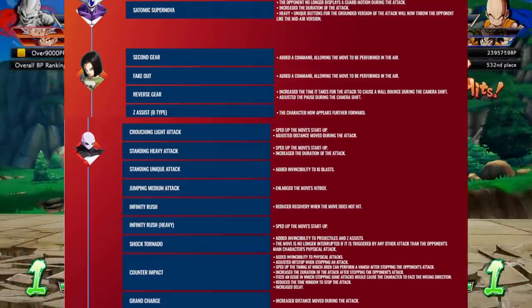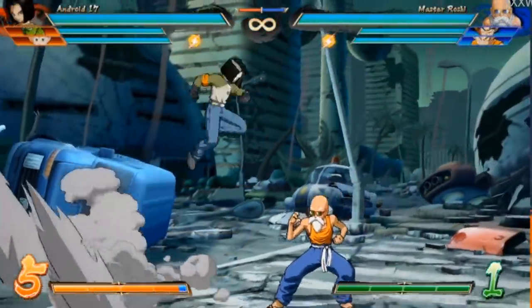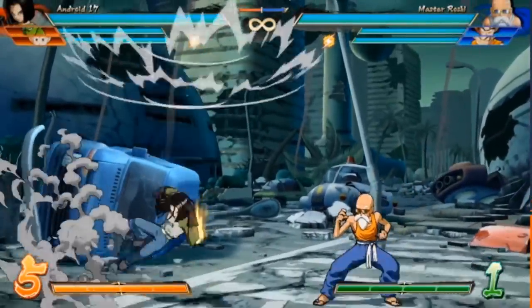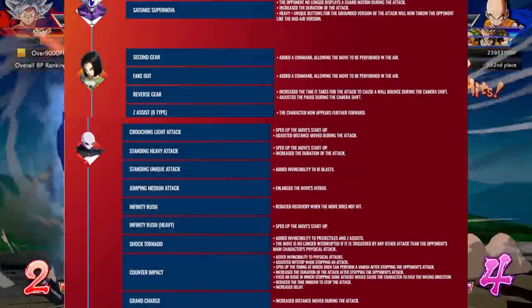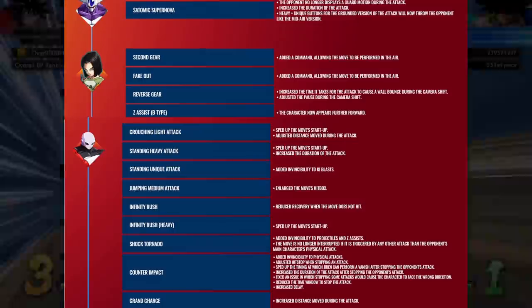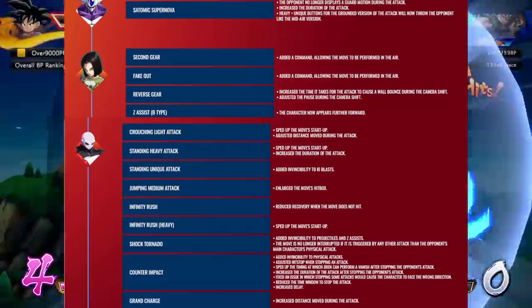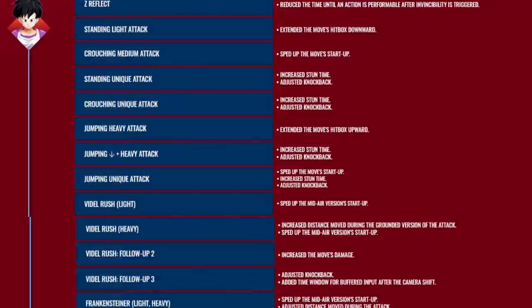Up next we have Cooler, Android 17, and Jiren, who all got some pretty decent stuff. Cooler less so — he's now able to do his normal grab Level 3 instead of it having to be a counter on the ground, which is more of a quality of life buff. Android 17 got some crazy stuff though — he can now use his wreckers in the air and out of his air dash, so he can just come down on people with an elbow, and he can fast fall out of the air. This is big for 17 as a mix-up oriented character. Jiren also got wildly good buffs — his crouching light attack got buffed, his Grand Charge got an increased distance comparable to a Cooler 3H, which is scary. Everything about Jiren got buffed. Android 17 and Jiren are looking like new beasts.